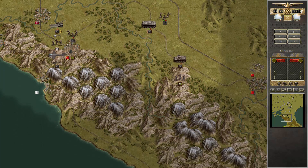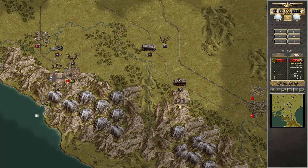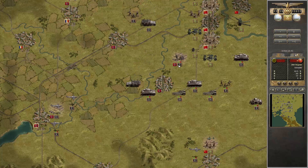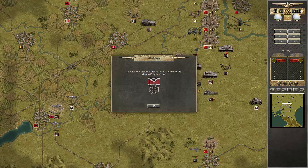Those railway lines here and here are guarded by mountain infantry. This is a little bit risky because 15 tank points are quite a lot, and this dug won't help much. This was 70 prestige points — not bad.